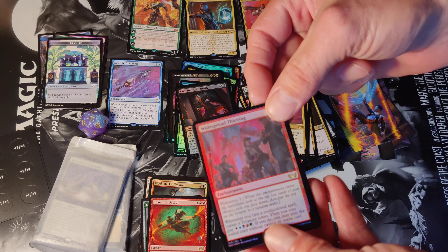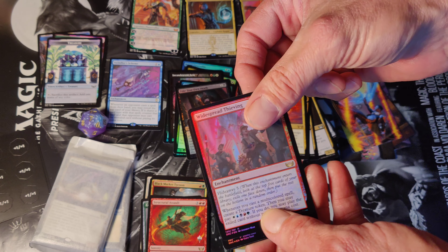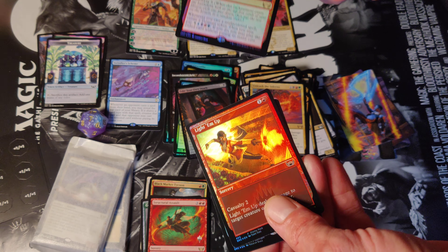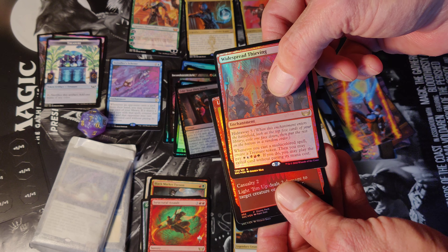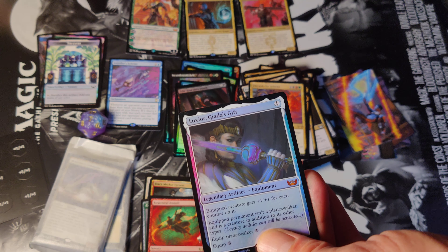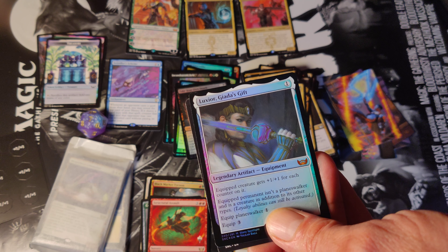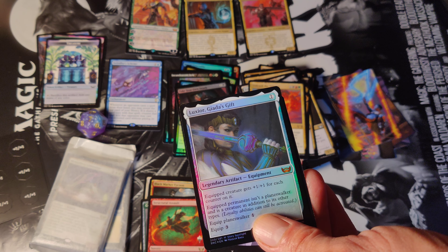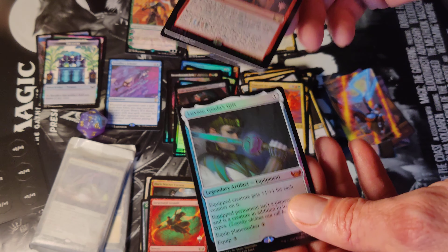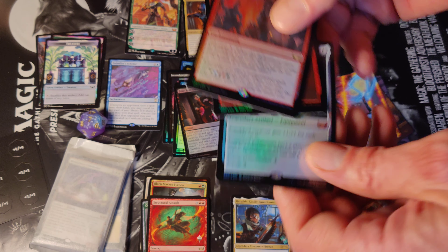Now the foil promo pack. We're looking at Widespread Thieving — rare foil. We got the Light 'Em Up showcase, and we got a mythic, we got a mythic foil at the back: Luxior, Giada's Gift — foil, foil! Very nice. I would like to thank you and we will talk to you later. Bye!